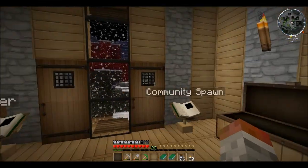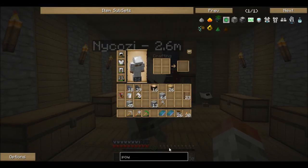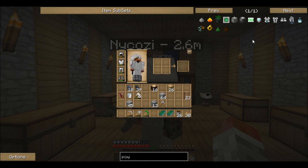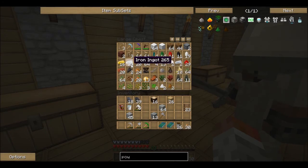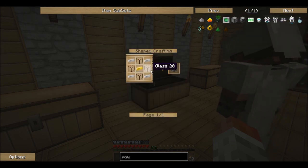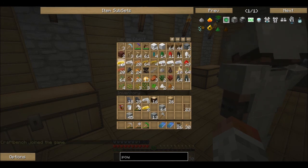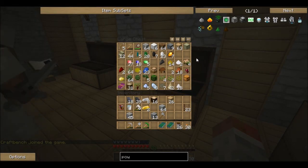Right, we need to make the machines now. What materials do I need? If we bring up Not Enough Items and load up a powered furnace — if you look at the machine frame in the middle, start by making two of those. So we need eight iron each. Then we need one bit of gold and four bits of glass. I don't think we have any glass. I don't think we have any sand either.